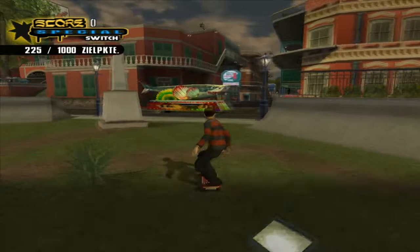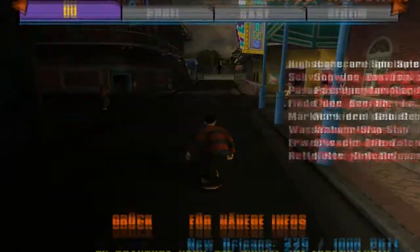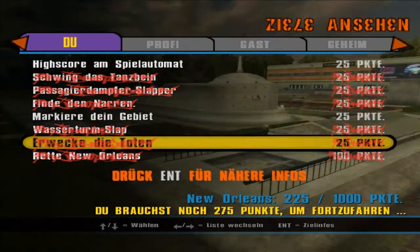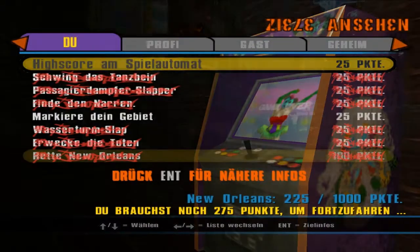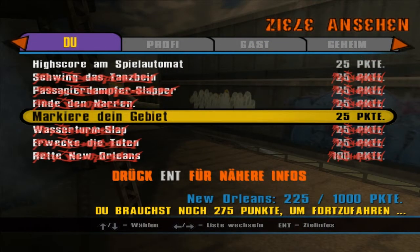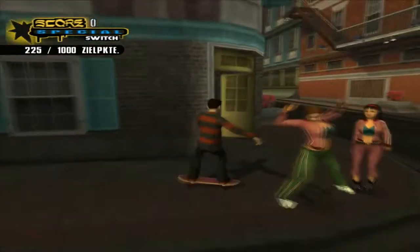Wir haben jetzt quasi in einem Ritt New Orleans erstmal mit Untoten bestückt und dann wieder gerettet. 'Markiere dein Gebiet' – mal gucken, ob der uns anzeigt, wo das eine letzte zu finden ist, aber anscheinend tut er es leider nicht. Dann: Airwalk, ein Spielautomat – den finde ich hier immer nicht so wirklich. Ich weiß nicht genau, wo der ist.